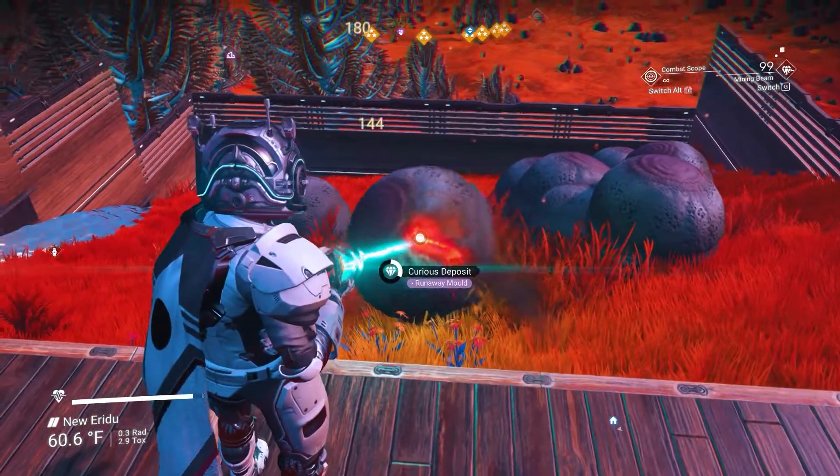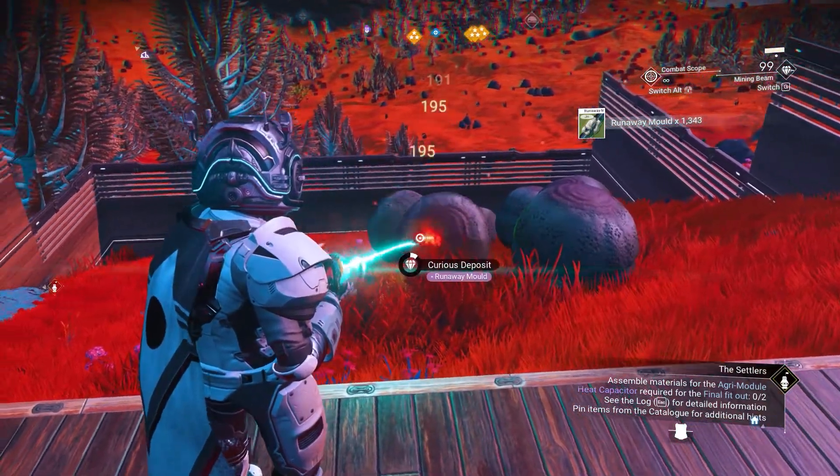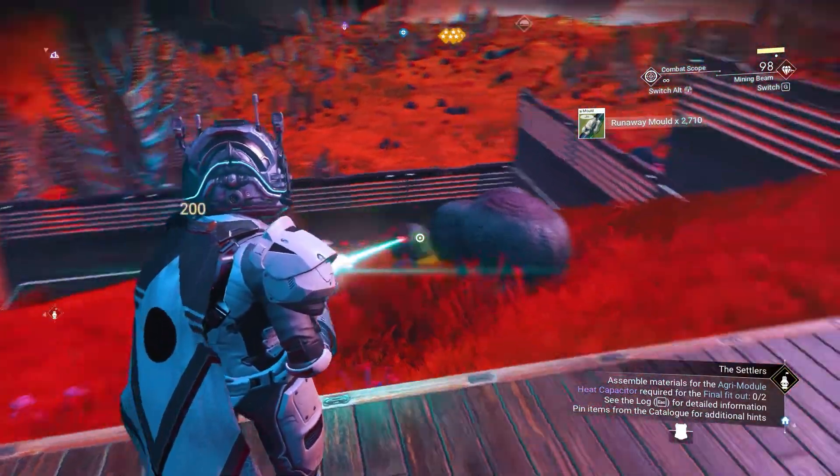One last thing to mention is the random runaway mold deposits scattered around the paradise planet. For those of you who need extra nanites, this is the place for you.